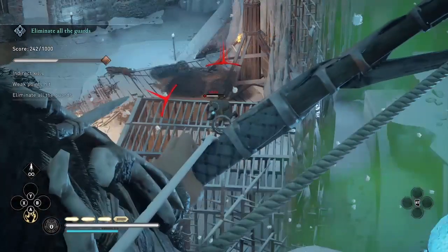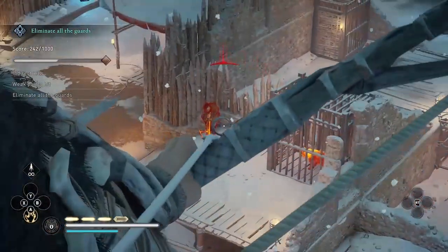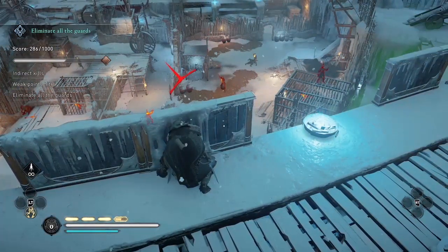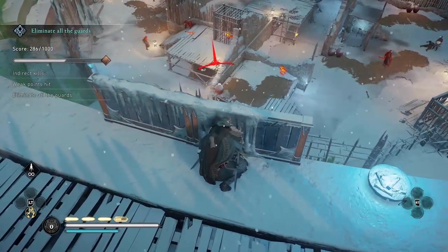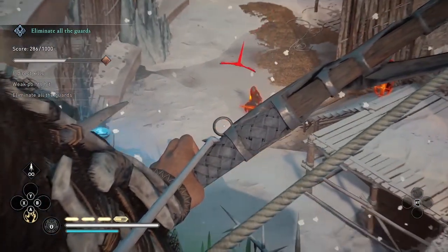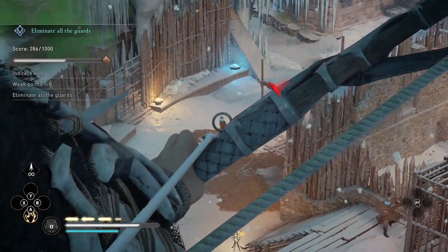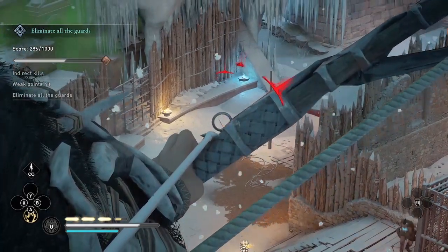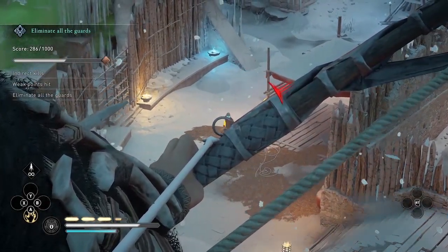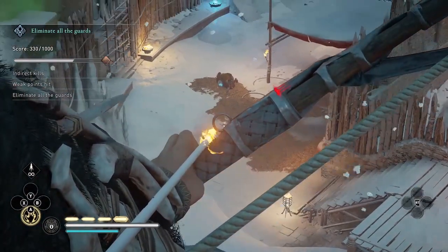I'm going to go for the weak point on the enemy with the crossbow. Next I like to go for the enemies with the crossbows since they deal a lot of damage. There's the second weak point hit on the crossbow enemy, and there's a third guard with the crossbow but he's behind a wall so I can't get him. So I'm going to go for this marksman on the left. From here out it's kind of random who I'm going to be shooting, but the basic strategy is to go for the weak point on either the left or the right arm, and then go for an indirect kill using the ability.